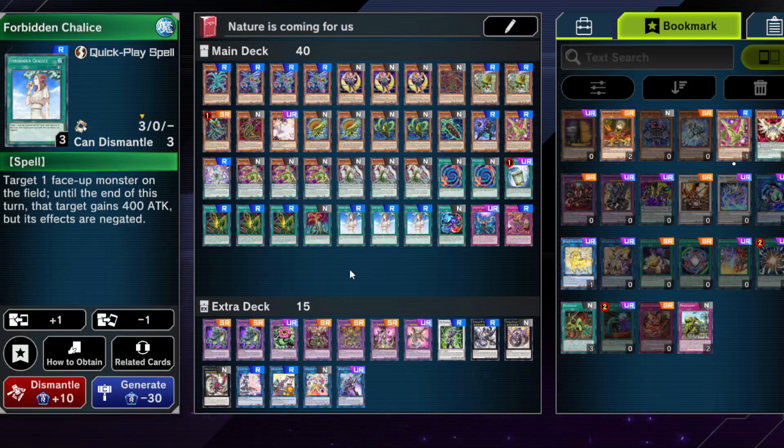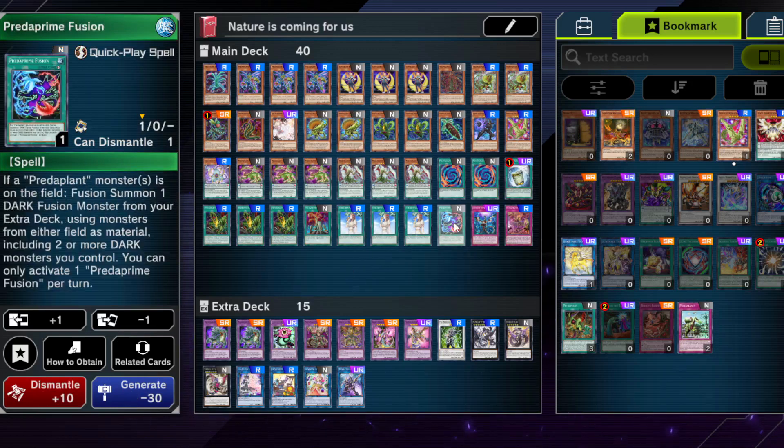Forbidden Chalice is very good going second and very good going first for budget decks. Predaplant Fusion — run it at one. Going first it can do certain stuff, but it's annoying because you have to control a Predaplant monster on the field and include at least two or more monsters that you control, which is a bit annoying. It would be nicer as a disruption if you could go into stuff that doesn't require three materials, but technically you can use it to go into certain combos during your opponent's turn to annoy them a bit.